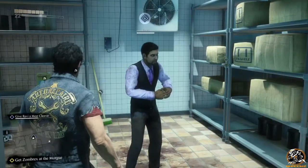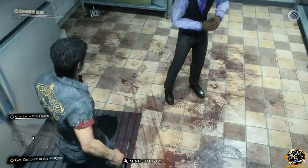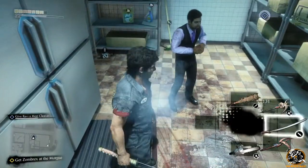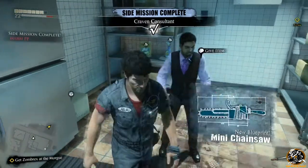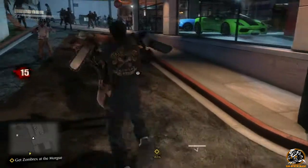Once you've got both items, you want to return to Ravi — and ta-da! He actually makes the combo for you once you hand over both items. And after he finishes rambling on about how scared he is, the actual blueprint pops up, and that's when it's confirmed to be accessible for all times.